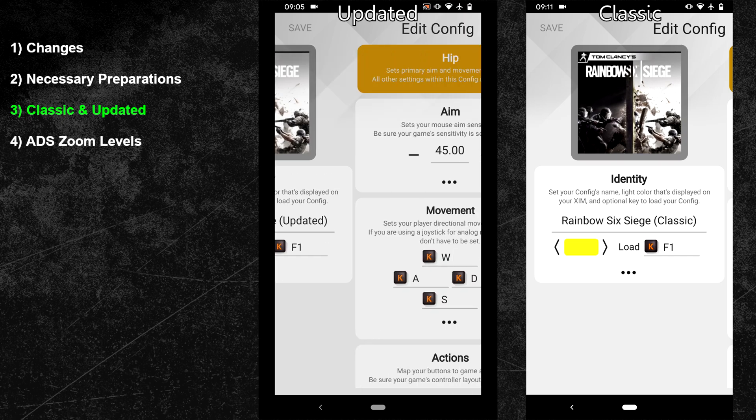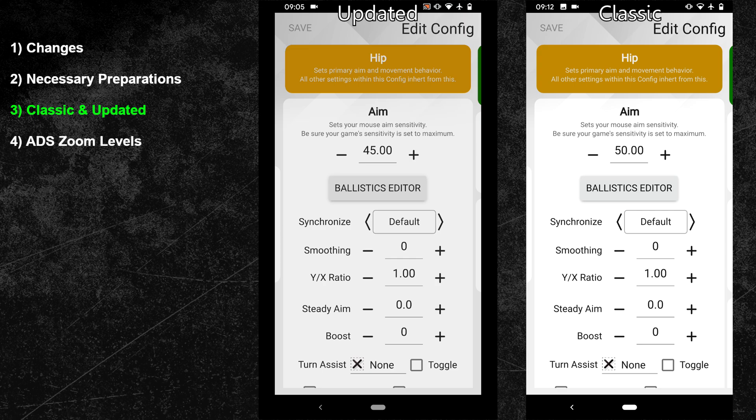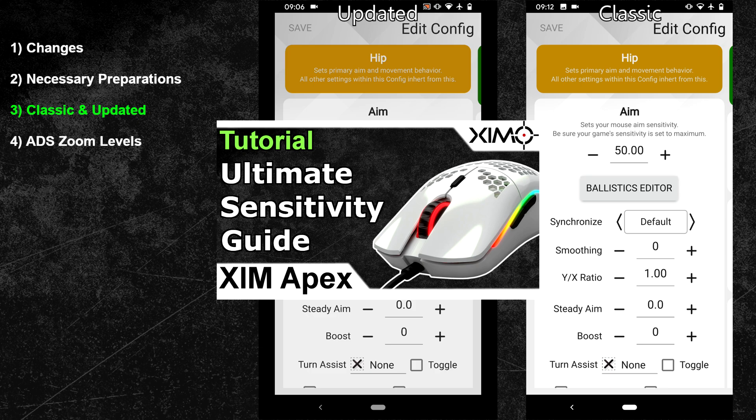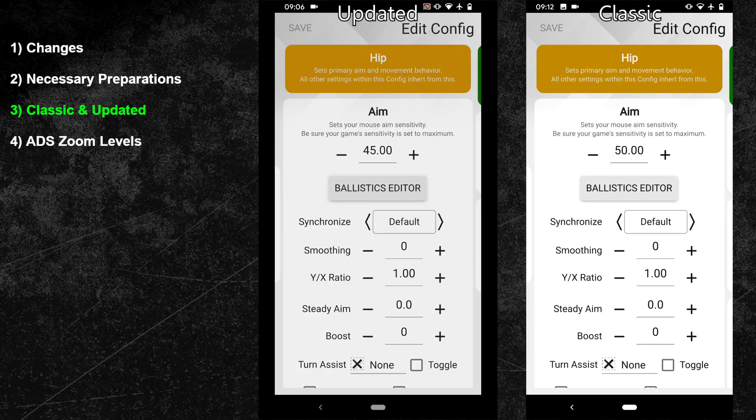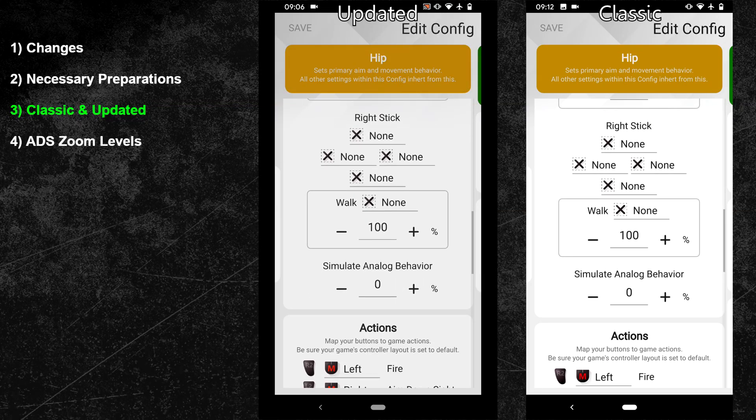Now swipe one more time to the right to enter the hip menu. First you should adjust your synchronization settings — Sync Default works best for both classic and updated, as it's a great tradeoff between responsive but smooth mouse movements. After that adjust your hip sensitivity. For updated I will use a sensitivity of 45 with a mouse DPI value of 3200. In my opinion a DPI value of 3000 to 4000 is ideal for Rainbow Six Siege, and for classic my preferred sensitivity is 50. Boost, steady aim, and SAB will not be necessary, so keep them at 0 — Rainbow Six Siege has no aim assist so there's basically no need for any of these features.